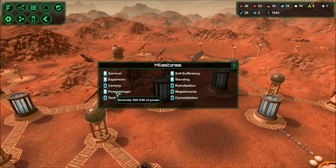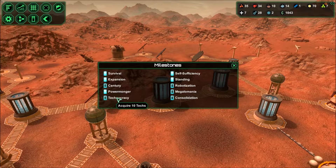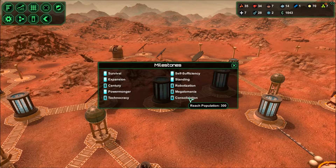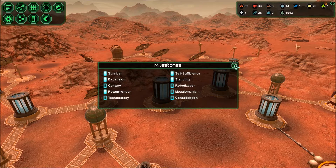So we got that one. 1, 2, 3, 4, 5 - we have one, we have population of 100, we have 10 techs, 300, build the monolith, and build or purchase 10 bots. I bet we can do the monolith as well now.